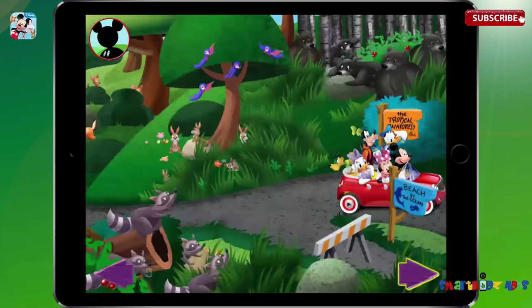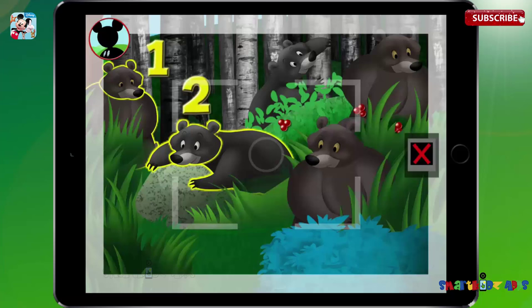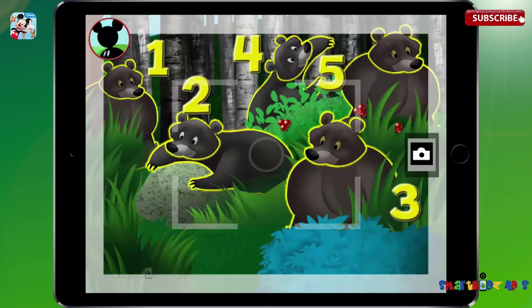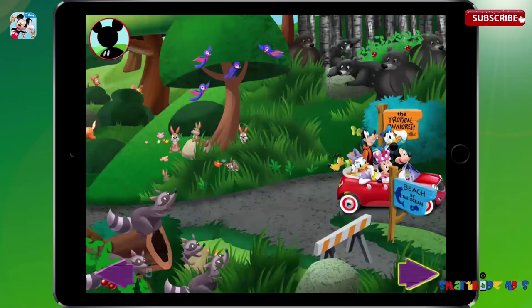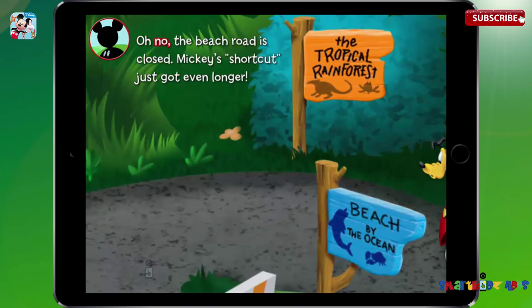Keep looking, everybody. I bet there are lots more animals to find. Those are black bears. Touch the animals to count them. One, two, three, four, five. Now tap the camera to take a picture. Say cheese. Wow, there sure are a ton of animals here. Mickey, your album is certainly filling up. Oh no. The beach road is closed. Mickey's shortcut just got even longer.